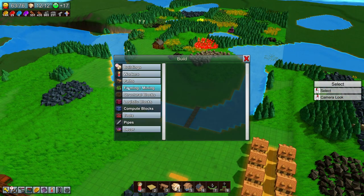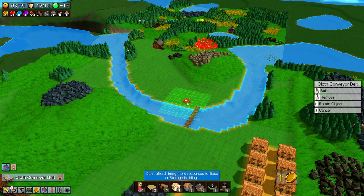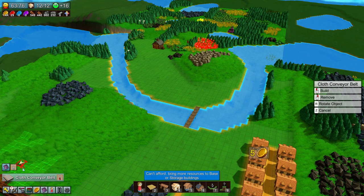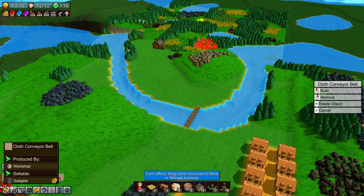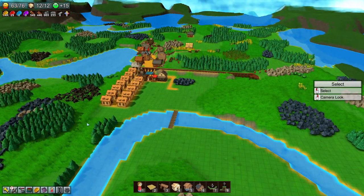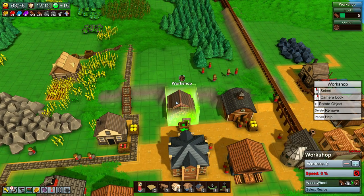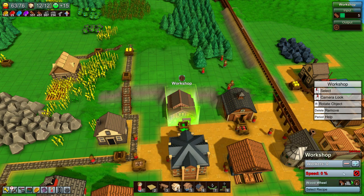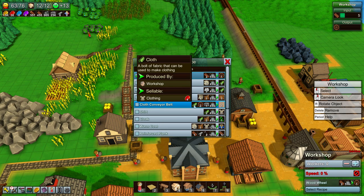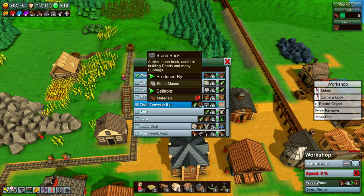Let's look at the recipe for the conveyor belts. Is it logistics? Nope. Is it paths? Cloth conveyor belt — it's made at the workshop, under gadgets. And it requires one cloth, two wooden wheels, one stone, and four seconds to make a cloth conveyor belt. I keep calling them wagon wheels.